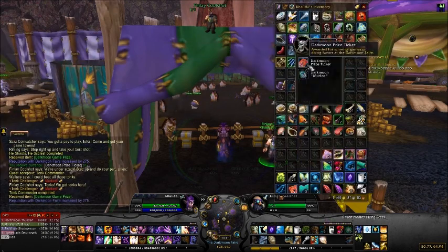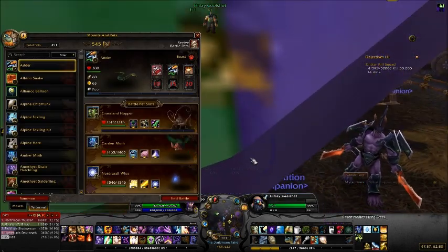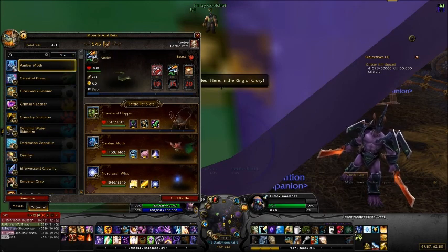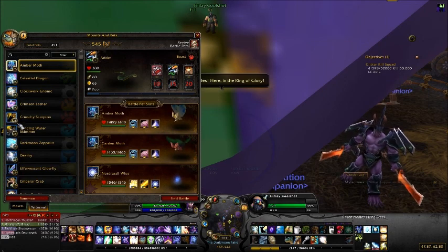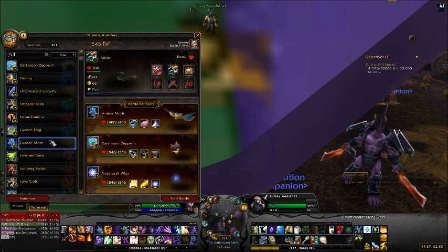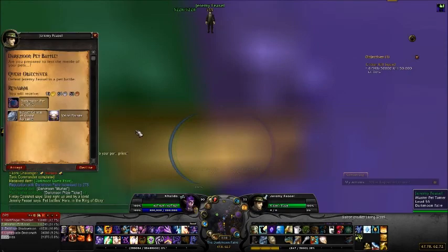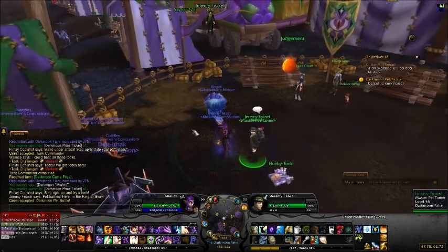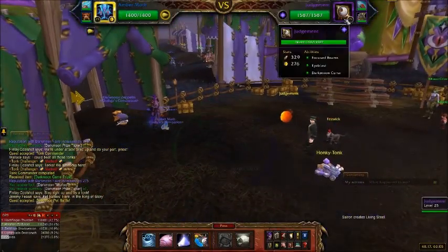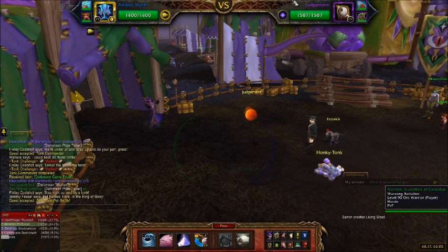The second-to-last one is a newer daily they put in when they added pet battles. You do a pet battle and fight a magic, a beast, and a mechanical. You get tickets but also the Darkmoon Pet Supplies, and there's a special pet that has a chance to drop. You end up fighting the Darkmoon Eye, the Darkmoon Monkey, and the Darkmoon Tonk essentially — he just has them named. That's all there is to this one.